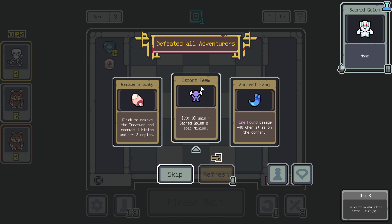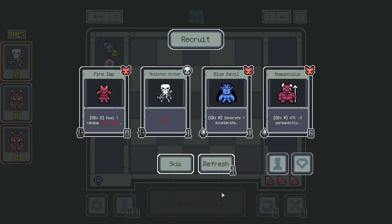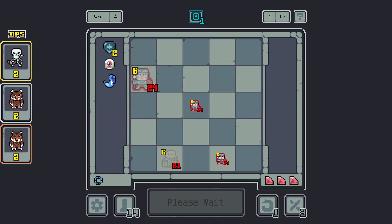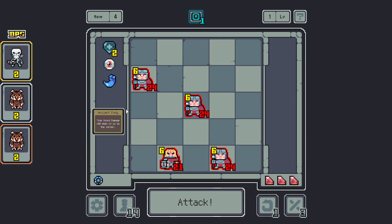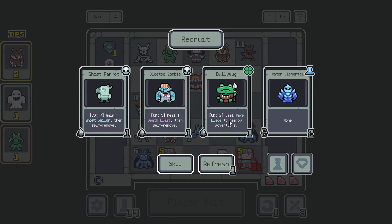Gain one Sacred Golem and one epic minion. Oh, the Sacred Golem is actually really bad. Time Hound — damage plus 41 is on the corner. Does it have two attacks per Accelerate? Ooh, that is insane. Now we actually need a Time Hound. Let's see if I can actually get that.